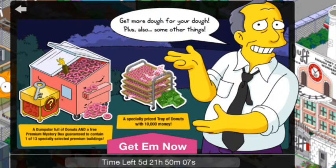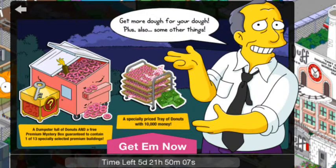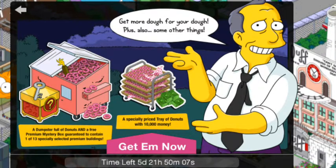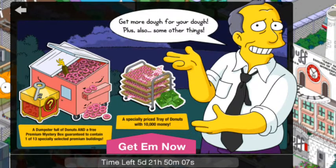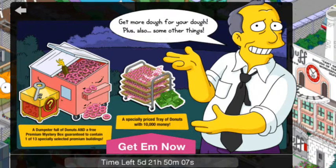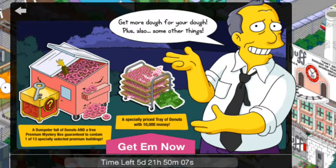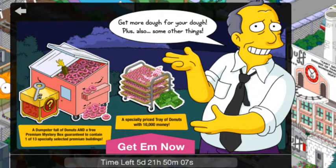Have a look on the wikis and see what items are in the mystery box — I don't know off by heart. I'll probably leave a link to a post where it tells you what you can get. It's not too expensive; I forget the price, but I know it's reasonable. If you look on the wiki pages and there are some buildings you don't have — even if there's just one — I recommend you get the dumpster deal for Gil.